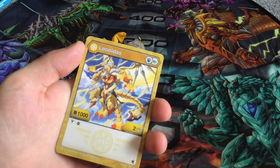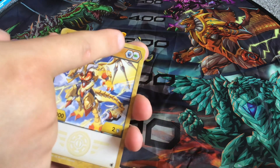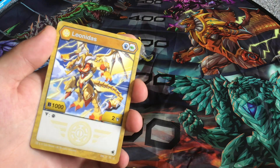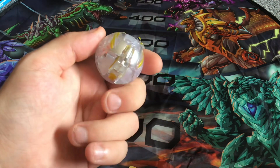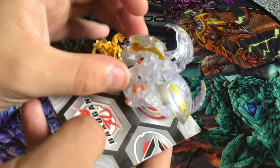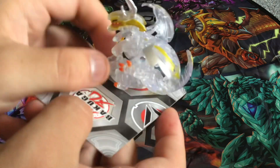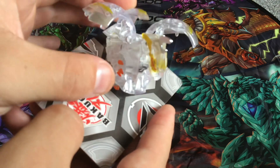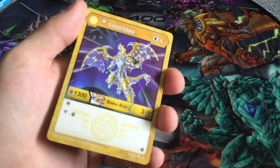The final Aurelis Bakugan is Leonidas - this is the Legends Leonidas, and it's not just any Leonidas, this is the diamond Leonidas. Leonidas comes with a blue shield and a green fist, 1000 B Power, 2 damage, and a victor effect where you get to remove a core from your opponent. This is the first time they've ever released a diamond Leonidas, which is pretty cool.